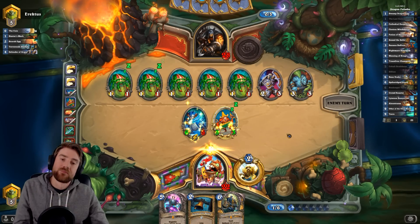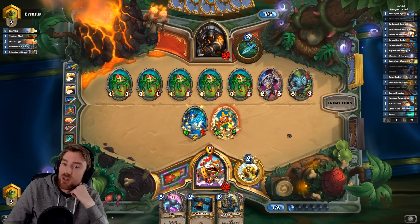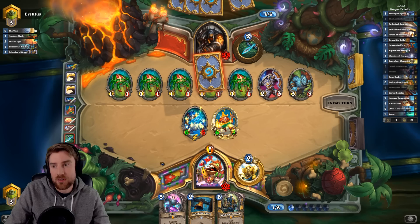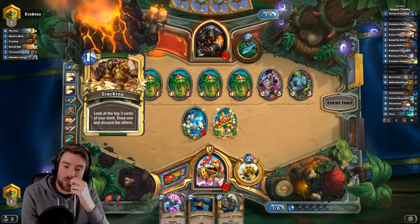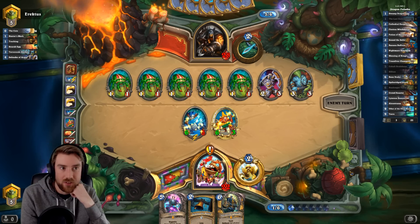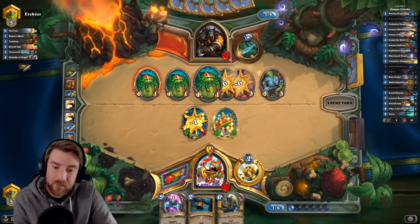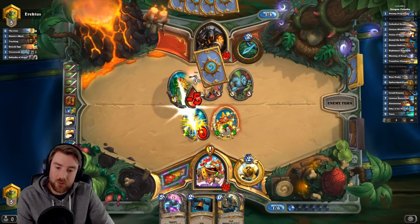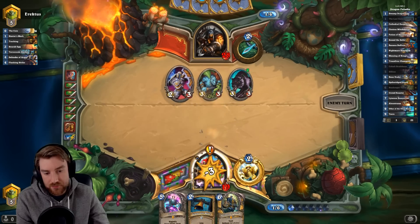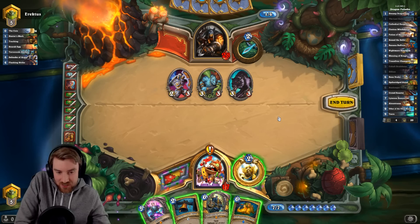Job done. That Egg was awesome for him — it really was. The Scarab Egg — he's managed to get about eight 1/1s out of it because the third one only got two. I really need something like Spike Ridge Steed to shore me up because that Hunter's Mark kind of ruined me a bit. This will hopefully make it a bit easier to get Tirion as well. We got the Steed but we didn't get any minions — well, next time I can do that.